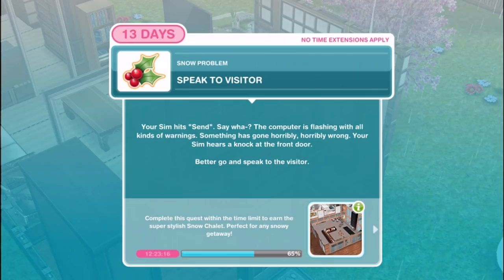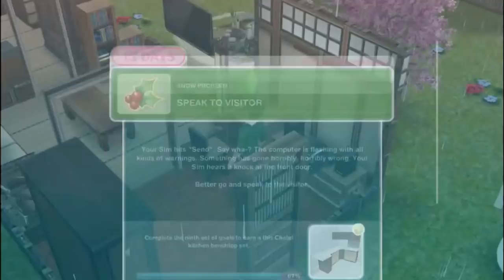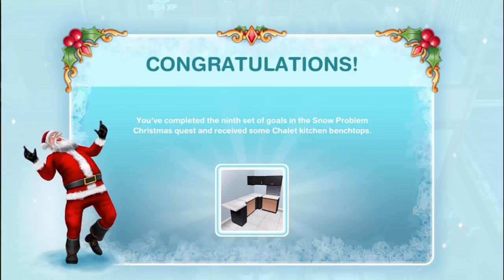Speak to visitor. The computer is flashing with all kinds of warnings - something has gone horribly wrong. Your sim hears a knock at the front door - better go speak to the visitor. Speak to visitor for 12 hours and 30 minutes - it's a client liaison elf, looks just like Alan. Congratulations! You've completed the 9th set of goals in the Snow Problem Christmas quest and received some chalet kitchen bench tops, counters and cabinets.